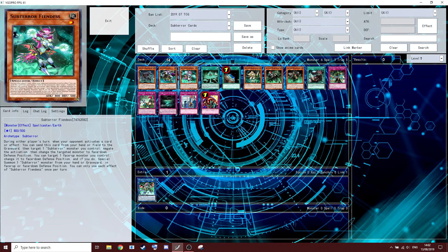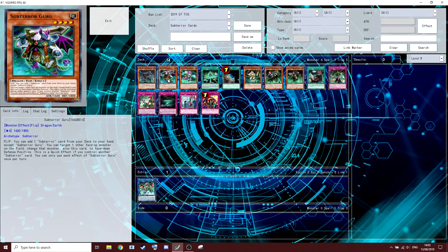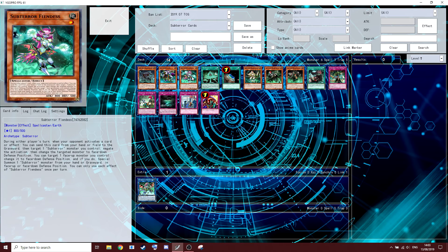Opponent's turn — they do something, let's say it's Raigeki. During either player's turn, when your opponent activates a card or effect, you send Fiendess from your hand to the graveyard, target your Sub-Terror Guru, negate the activation, and change the targeted Sub-Terror monster to face-down defense position. Now your Sub-Terror Guru has been set again ready to search, she's been discarded, and you've negated the Raigeki.